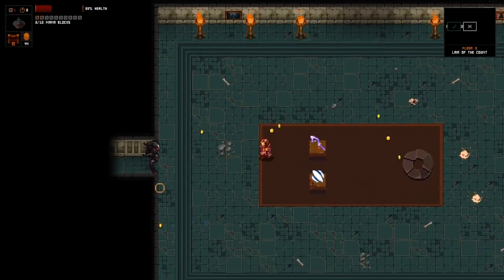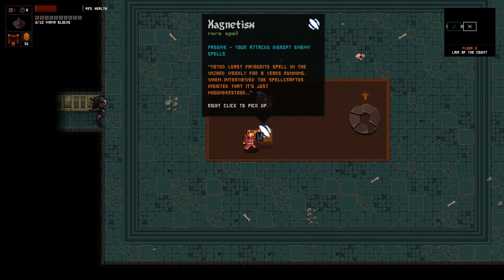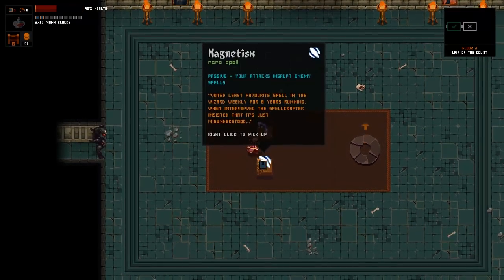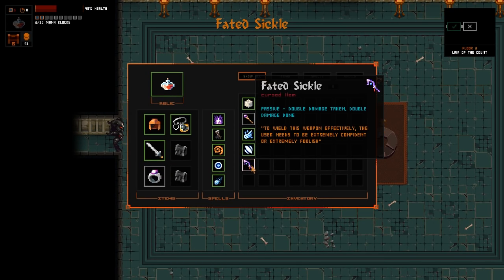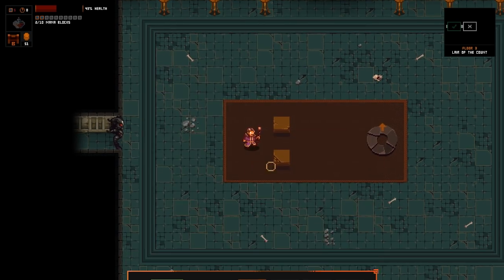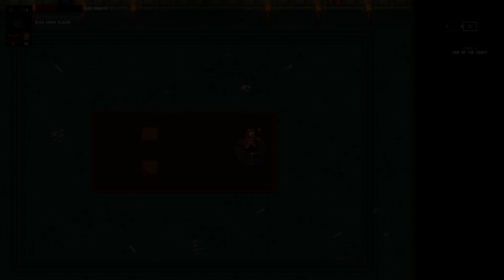He's already dead - I really wasn't paying attention there. So what do we get? Magnetism - your attacks disrupt enemy spells. And an unfaded sickle. So I can put it on and I can take it off. Let's go with the incredibly risky stupid idea and just leave it on.